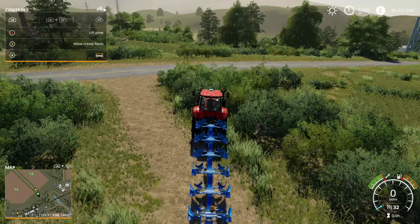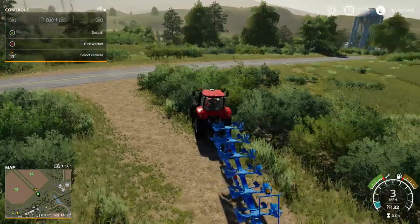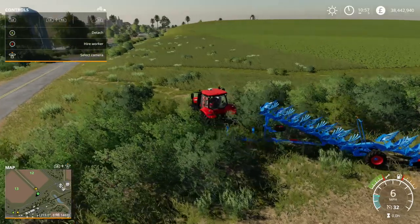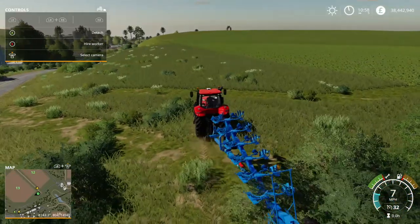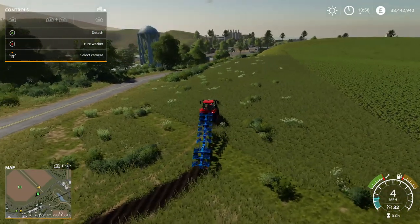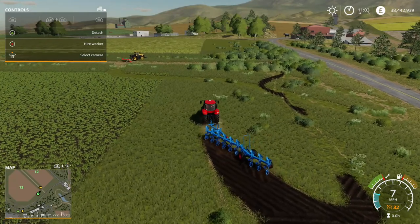The only way to remove the bushes — and you couldn't do this in Farming Simulator 17 — is you need a plow. Any size will do. I think there's a problem with the big articulated plows in Farming Simulator 19 at the moment, because you can see this is not really working properly. It will work in a minute, and then I'll speed the video up.